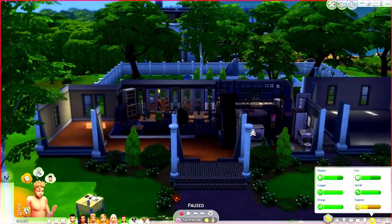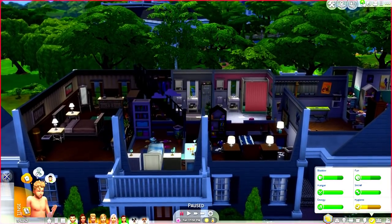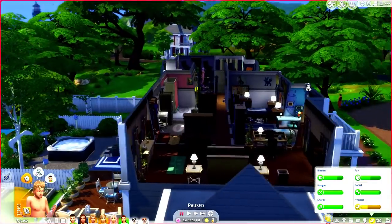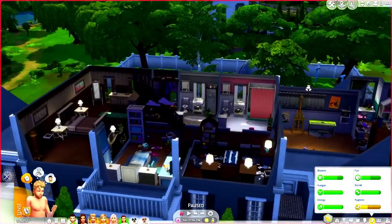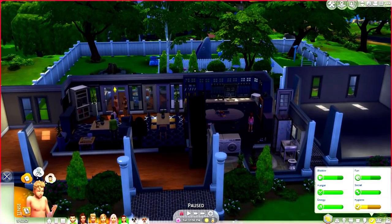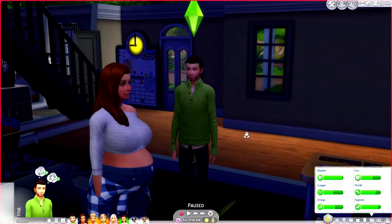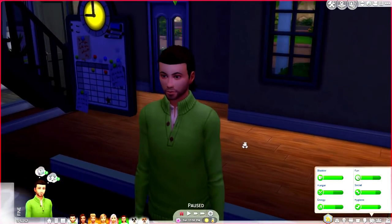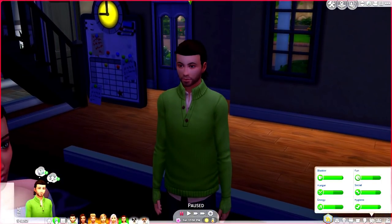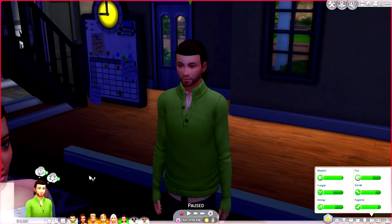We are now in-game. I am currently using my Parenthood household — I seriously love this series and I do have lots of plans to bring it back soon. I also really love this house; I didn't build it but I did decorate it. I'm going to choose the dad, Jackson Young, and have him go ahead and plan the social event. You can click on the phone and hit 'Plan a Social Event.'